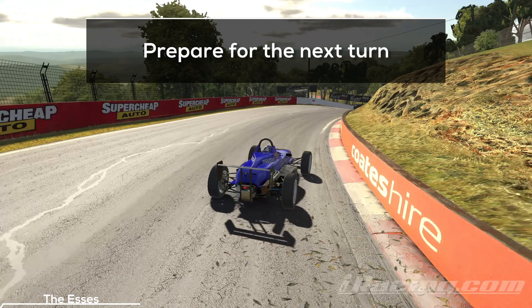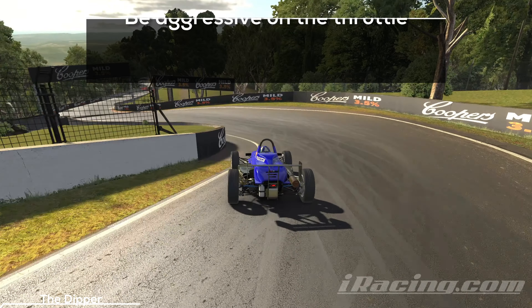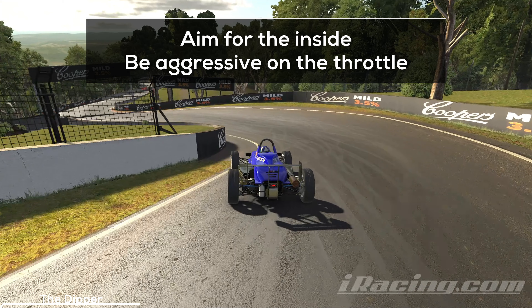Aim for a tight line around this right-hander, but don't take too many risks. You want to prepare a good entry into the next turn because it leads into another flat-out sector. Hit the brakes, adjust your speed, aim for a tight line around the wall and throw your car into the dip. It's important to be bold — trust your car and engage the throttle as soon as you reach the apex. The turn acts like a slingshot and if you hit a clean line, it will shoot your car forwards.